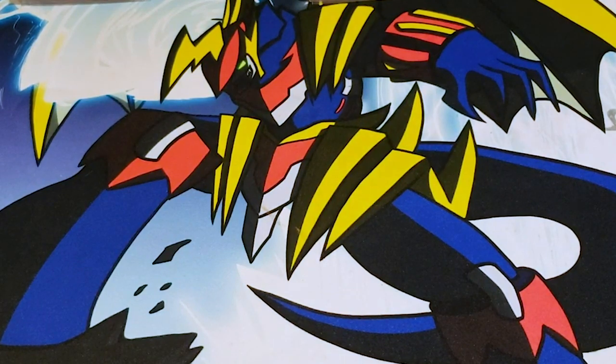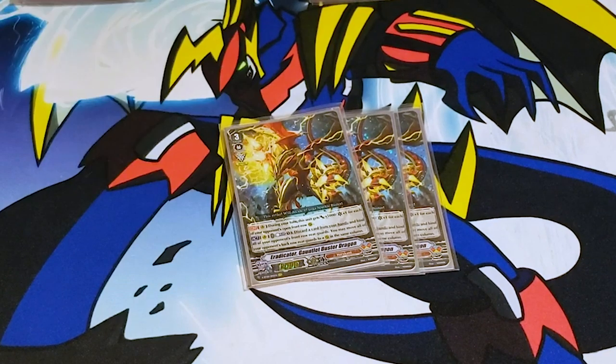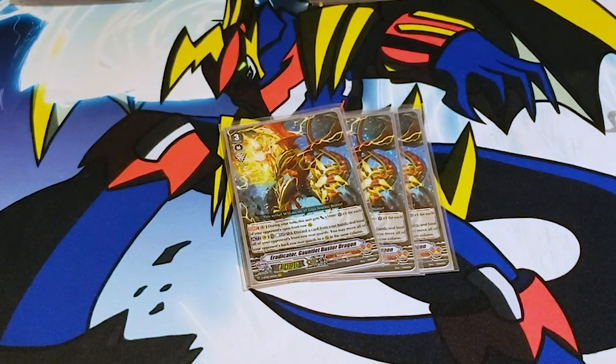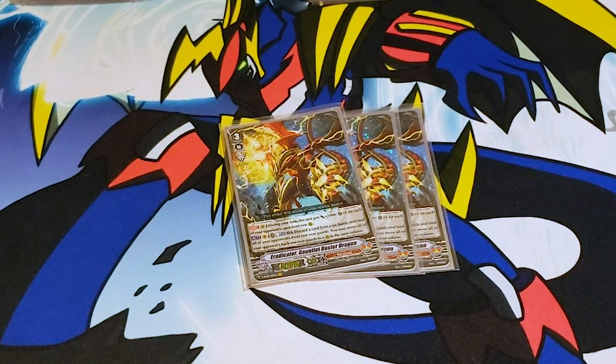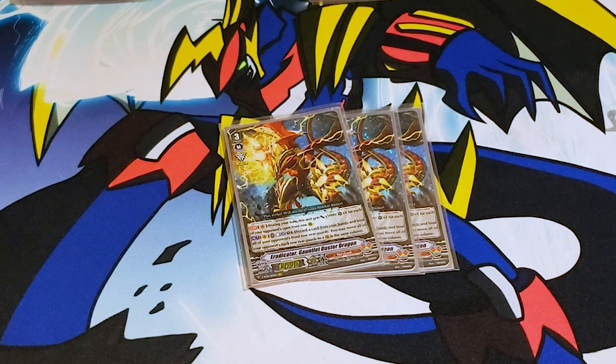Next is my favorite card, honestly: Gauntlet Buster Dragon. During your turn, it gets plus 5k and an extra crit for each front row of your opponent's that's open. So if you're playing against an Excel deck, they get wrecked. And I just think that's really funny.